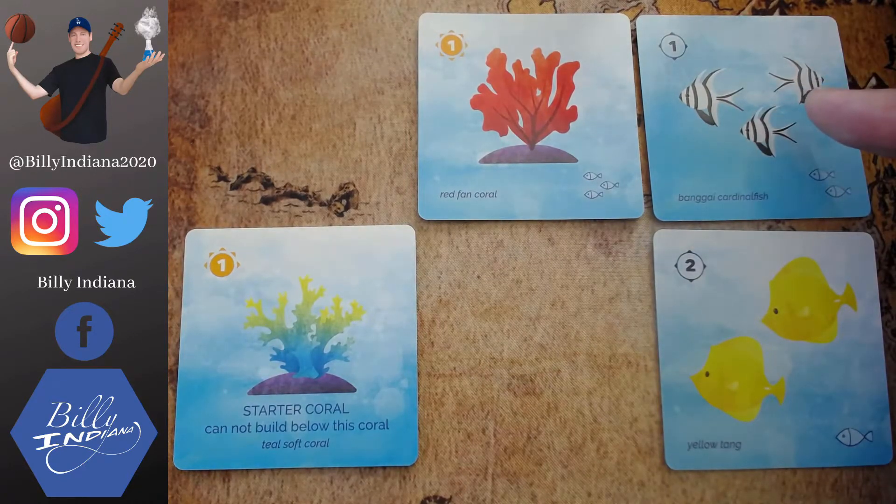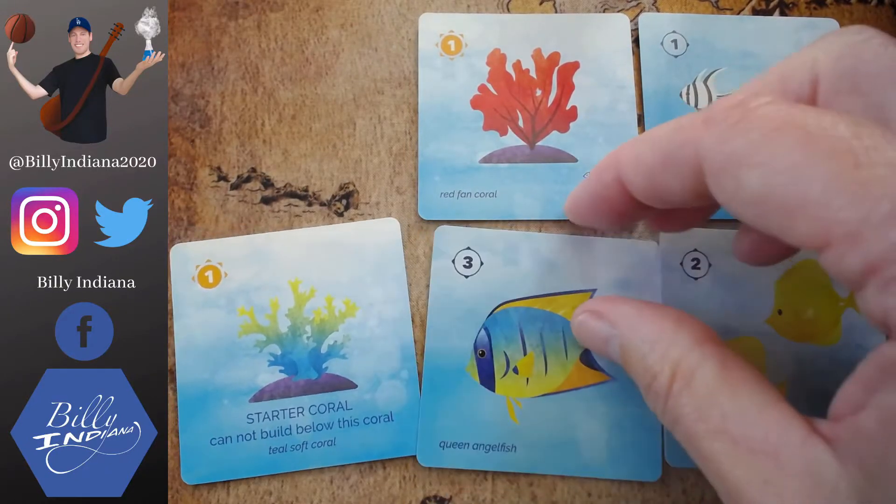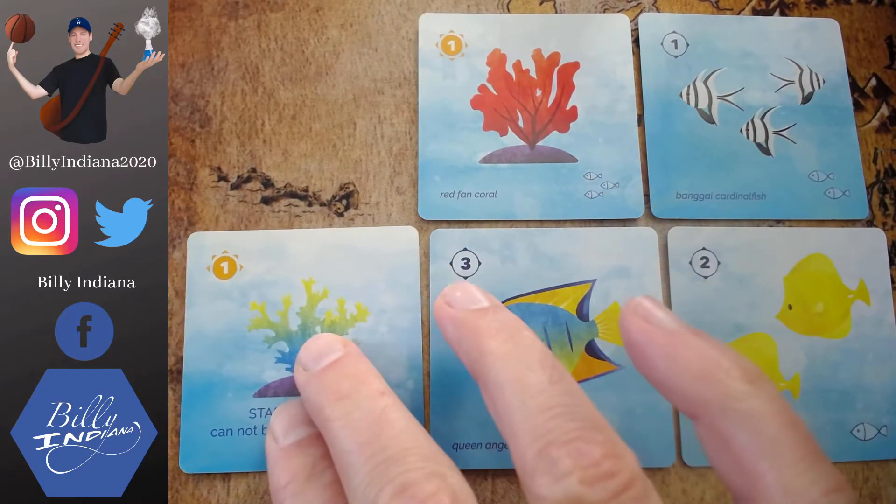All the small fish can attract medium, all the medium can attract large. You can see what they attract by the icons in the bottom corner, and what kind of fish they are by how many fish are on the card. Small fish have three fish on the card, medium fish have two, and large fish have one — and there's no icon on the bottom of a large fish because it doesn't attract any other fish in. The advantage of putting smaller ones out is you can take an extra action to draw in other fish, but once you get to the top of the food chain, those can't attract anything else.